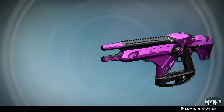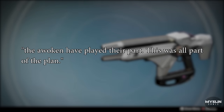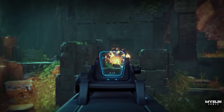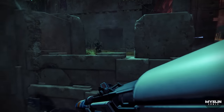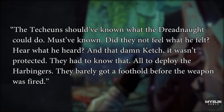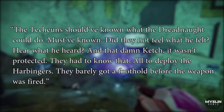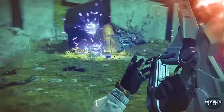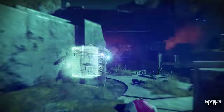The other ornament, Queen's Command, I believe is a hint to the overall plan by the Queen. I am sure most of you know that the Queen is not dead — that was revealed during a Bungie livestream. The haunting words from the Queen, 'the Awoken have played their part, this was all part of the plan,' indicates that the Awoken loss was intentional. The Aftermath grimoire card reads: 'The Techeuns should have known what the Dreadnaught could do, must have known... all to deploy the Harbingers, they barely got a foothold before the weapon was fired.' So I believe the Queen's Command ornament reinforces that the Queen had a plan, and the plan involved the Awoken losing and the Queen faking her death.